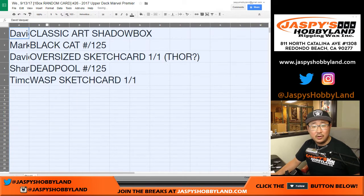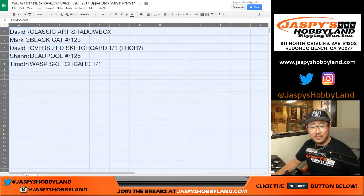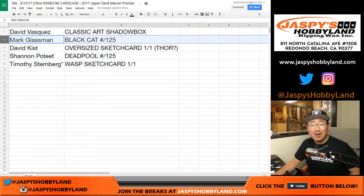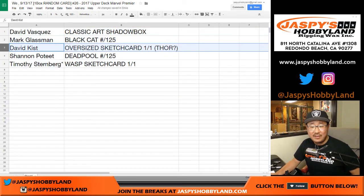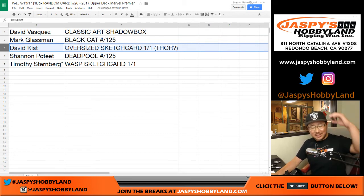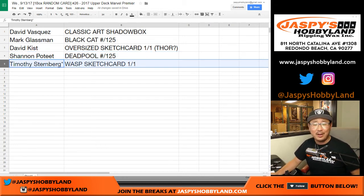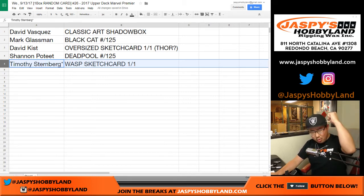Alright. David Vasquez: Classic Art Shadow Box. Mark Glassman: Black Cat out of 125. David Kiss: oversized sketch card, one of one — all aboard the Big Hit Express, whoop whoop! Damn, that's a huge sketch card — huge sketch card. Now you've got fit Thor on there. Shannon: Deadpool out of 125. And Tim — look at that — Wasp sketch card, one of one! Tim, all aboard the Big Hit Express, whoop whoop.